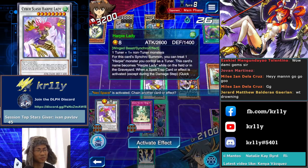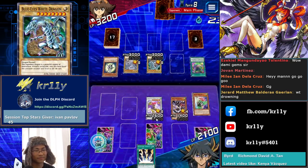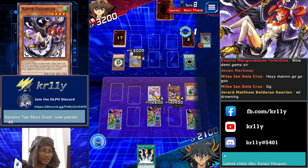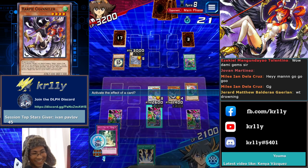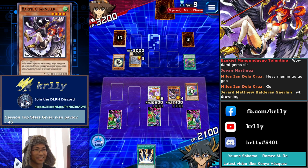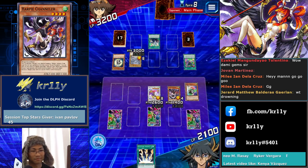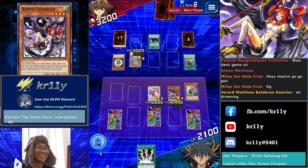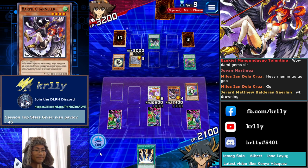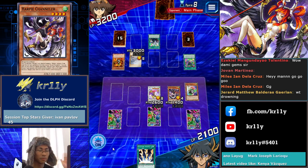He activated the freaking spell — he's dumb. Oh my god. Duel Links players, man. Oh shit — nevermind, he has fusion. I called him dumb and then I paid a price for it. Yeah, the newest fusion. 19 seconds left. He wants to attack each of my monsters.